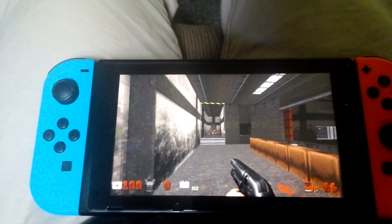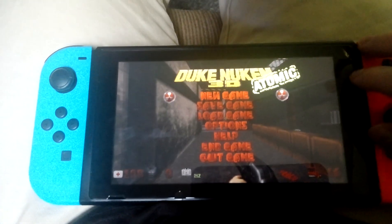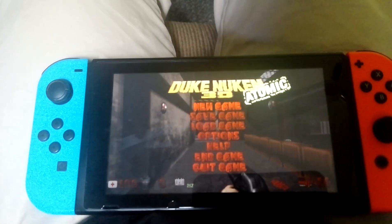I don't think there's a way to put G-codes in though. No. So that's Duke Nukem on the Switch.